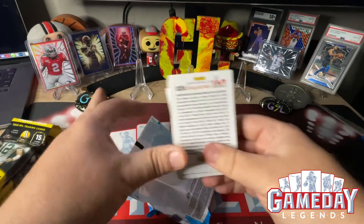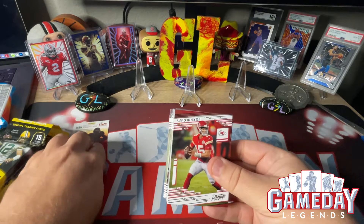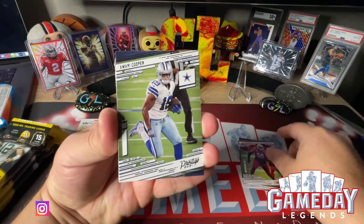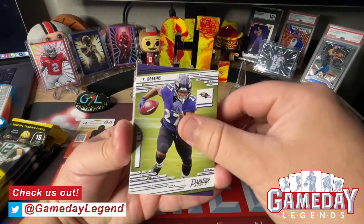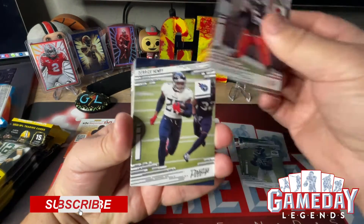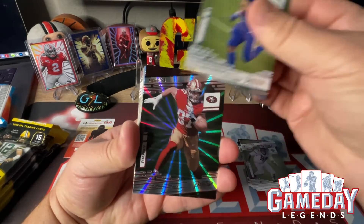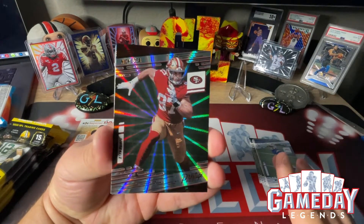Like Justin Fields! And to start out we got a Patrick Mahomes — Patty Mahomes, Chandler Jones, Amari Cooper, Tua, JK Dobbins, Jameson Crowder, Baker Mayfield for the PC, Derrick Henry, Cameron Jordan, Austin Eckler. And here comes our sunburst — we got Nick Bosa, very cool.